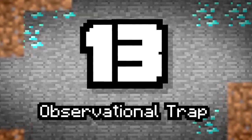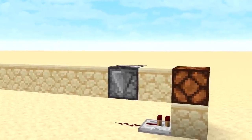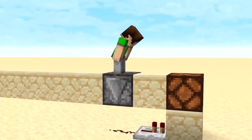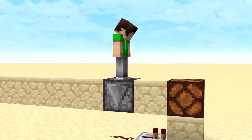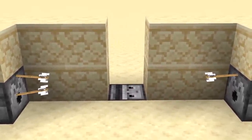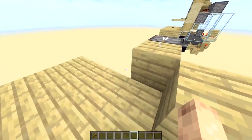Number thirteen: an observational trap. If you hook up a tripwire or string to observers, they're able to detect when a player moves by, thus activating a trap only when a player is in the target zone. Combining this knowledge with different projectiles like arrows, splash potions, and even tridents can make for a great surprise for intruders trying to get into your base.